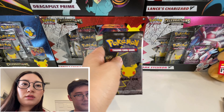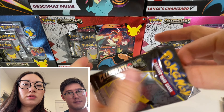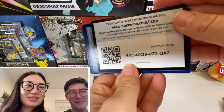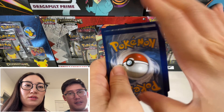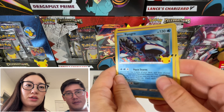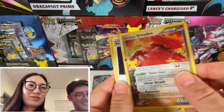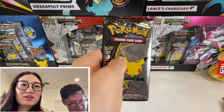Next. There we go. Always flip it the long way, you'll get it eventually. There's the code card. You got the card trick. There you go. Professor's Research. Kyogre. Kyogre. Serenius. Groudon. That's the card — it's like the fifth one of this. You keep getting Groudon.